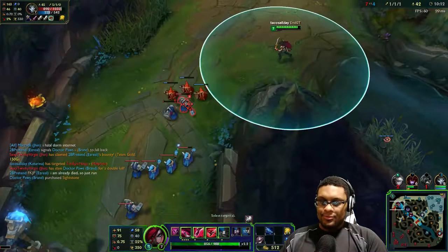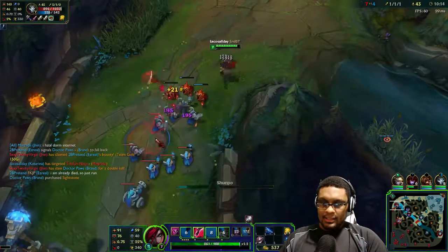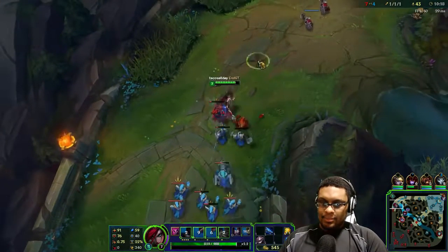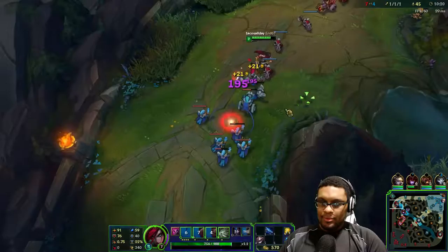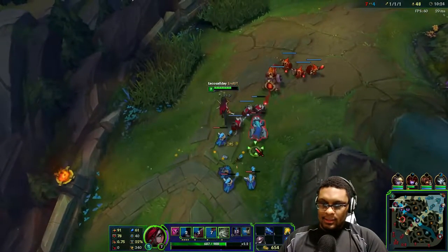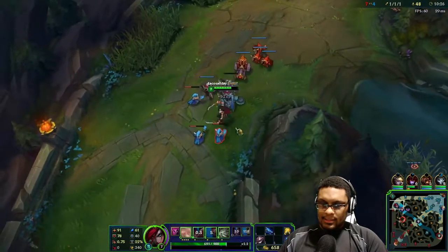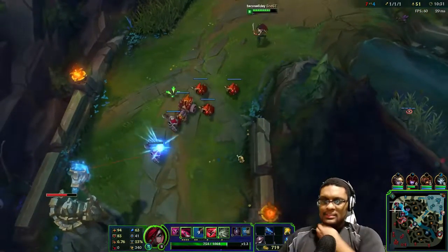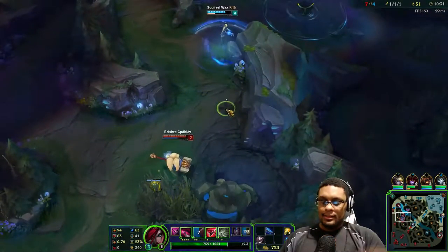Oh my god, Kat can be really strong - I just didn't land it completely correctly. I didn't get the shuriken away because you can actually shuriken into it. Like I said before, you can just shuriken and then do some serious damage. This is pretty nice - it always takes the same amount of time to land.